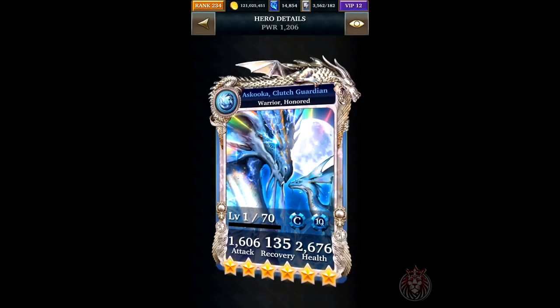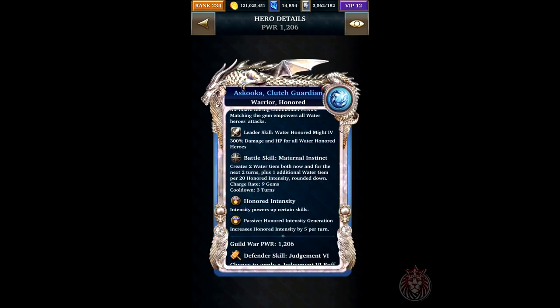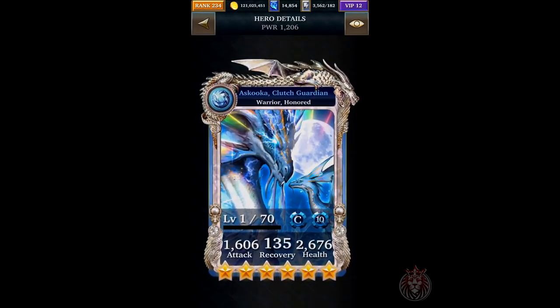There's your quote-unquote new skill — you'll just have a little more HP depending on how much honored intensity you have. Now let's get into the free card: Clutch Guardian. It creates two water gems both now and for the next two turns, plus one additional water gem. It's just like your Tyra Dami card — we've all seen this before.